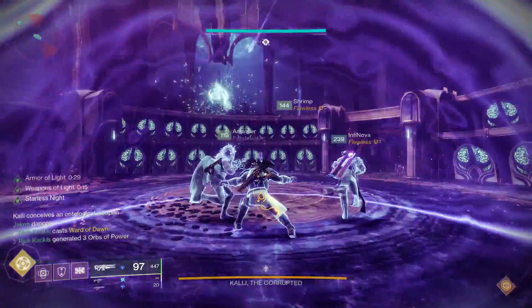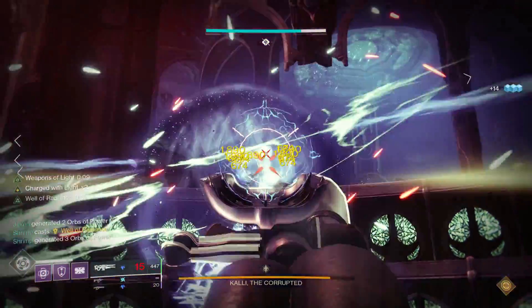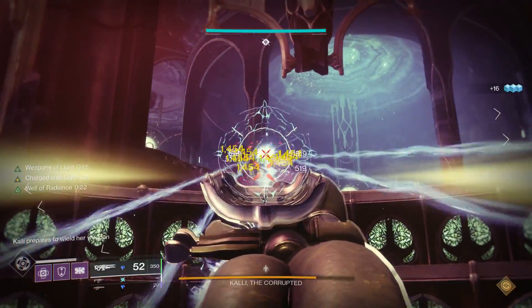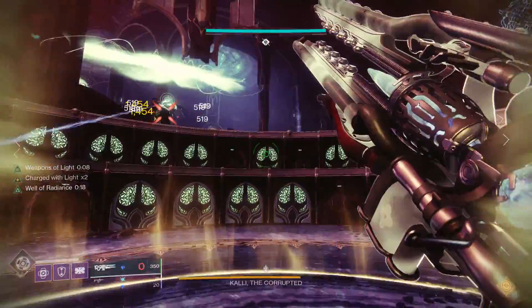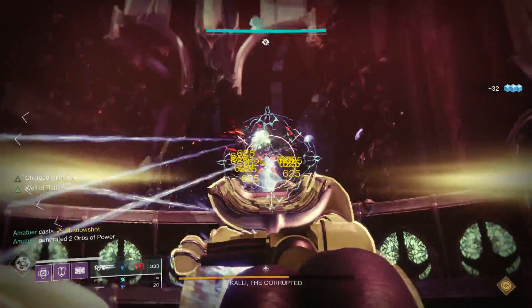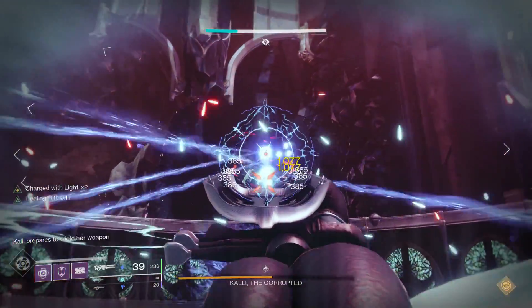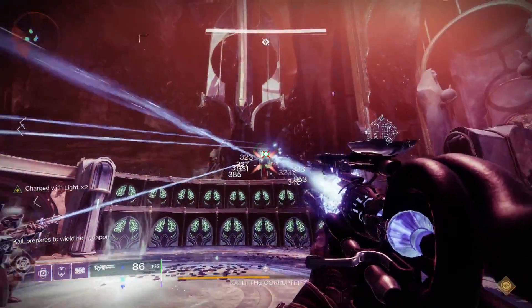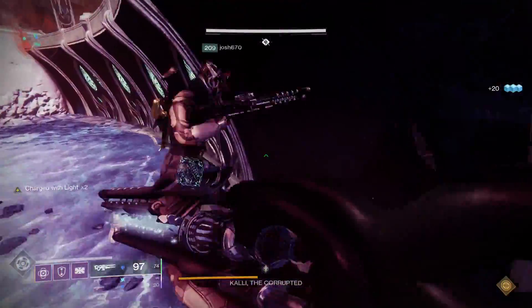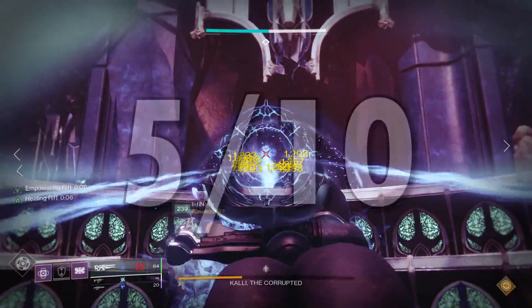Moving on to the actual boss fight against Kalli — as you can see it's not performing too well. We did about a third to a fourth of her health, nothing to write home about. We kept trying and this thing just wasn't capable of getting the one phase. We should have been running bubbles or wells. Honestly, you should not be using this against Kalli — it's more of an ad clearing weapon. In this encounter I've got to give it a 5 out of 10, completely average.